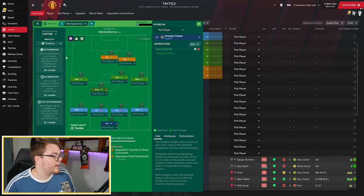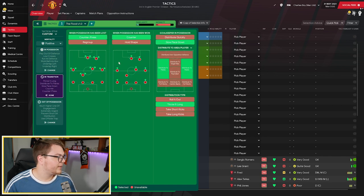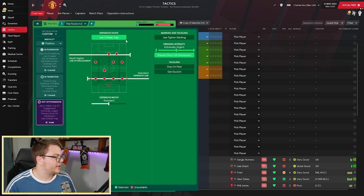The team instructions are on a custom tactical style, mentality is positive. In possession: fairly wide attacking width, underlap left, underlap right selected, with play out of defence. Standard passing directness, slightly higher tempo. Low crosses with whack ball into the box and run at defence also selected. In transition: counter pressing, countering, slowing pace down, distributing to the flanks and throw it long. Out of possession: offside trap selected, much higher line of engagement, standard defensive line, standard defensive width, extremely urgent pressing and prevent short goalkeeper distribution.